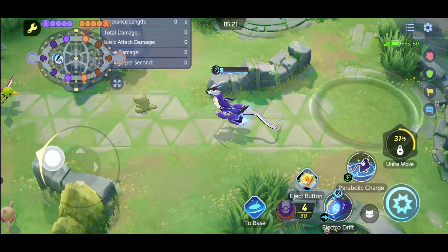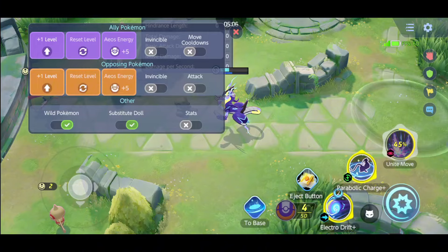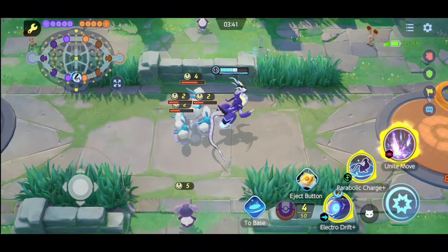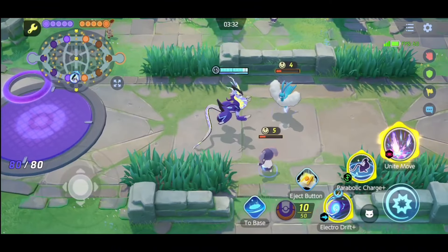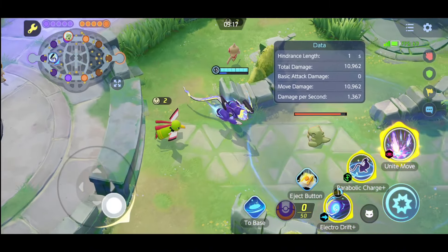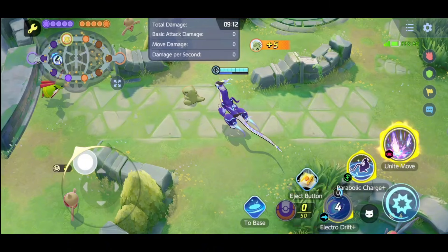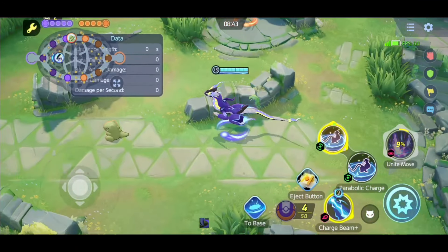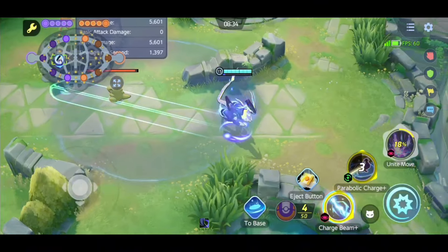Parabolic Charge decreases the target's movement speed by 50% for two seconds and recovers some HP for Meowdon. Hitting multiple targets recovers significantly more HP than hitting one. The plus version also grants a shield when you recover HP. Importantly, hitting any opposing Pokémon with Parabolic Charge restores one use of either Electro Drip or Charge Beam — making it extremely useful for maintaining charge stacks.